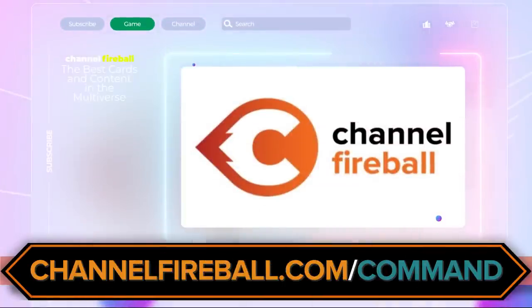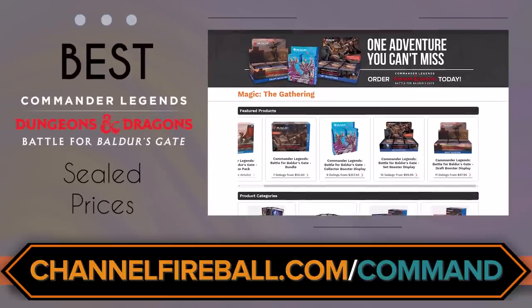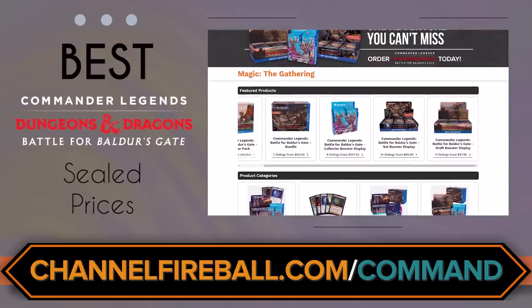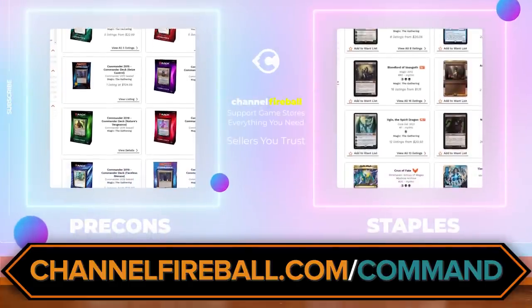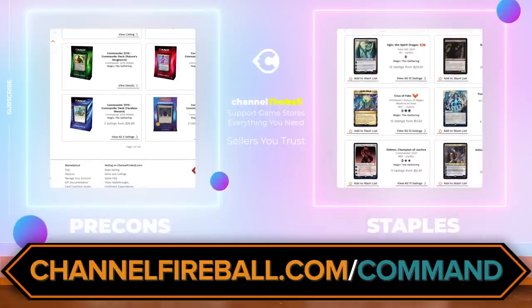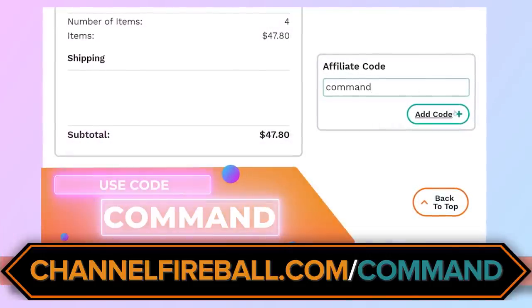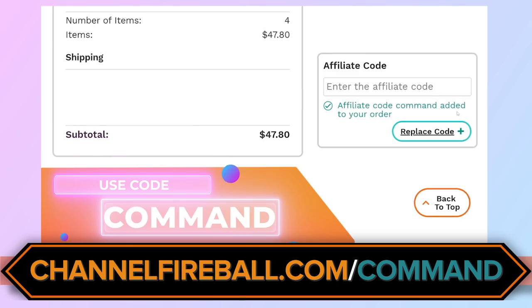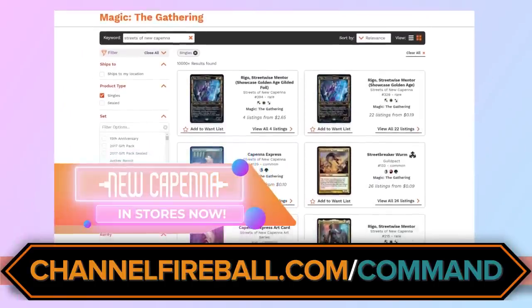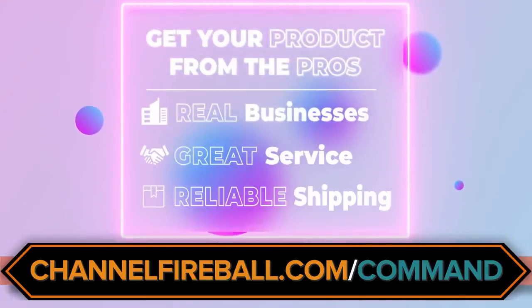First up, channelfireball.com/command. This is the place you want to go if you're going to buy some magic cards, especially sealed products. The marketplace on Channel Fireball has incredible prices for sealed product — some of the best in the business. We're doing all the upgrade guides on our channel as well, so go to channelfireball.com/command and check out their marketplace. You can also enter code COMMAND at checkout. Best part is you're shopping from local game stores around the country — it's been a tough few years for local game stores and they've been a source of so much joy.